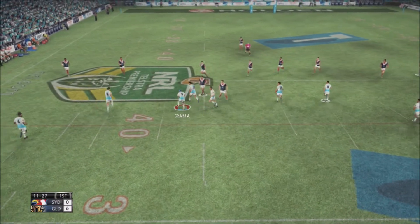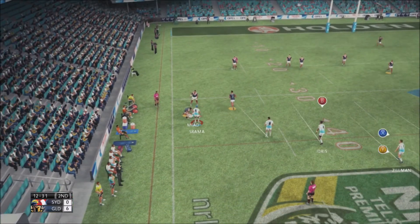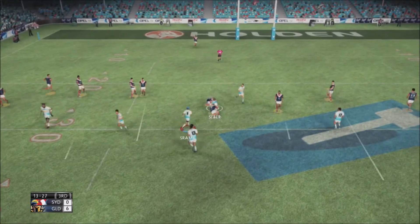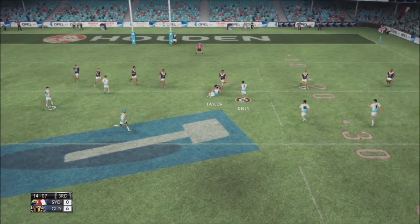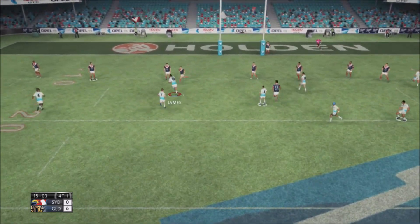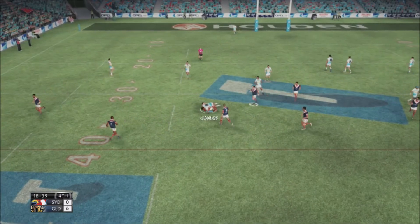On the back of that try, we're looking to add more points to the board. Trouble with a little scoot from dummy half before getting the ball out to Mead again. Mead has been like the MVP of this Titans season — wouldn't surprise me to see him get a few votes in the Dallium polls. On the third tackle we're looking to go out to the right. Albert Kelly wrapped up about 15 metres out. Looking to go back to the left but Mitchell Pearce picks the pass off, though he gets run down by, you guessed it, David Mead.